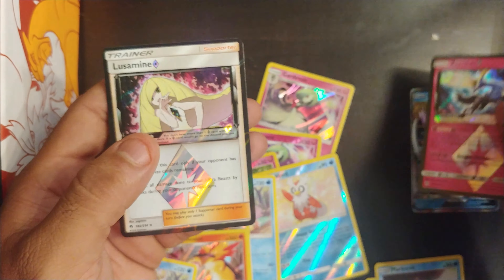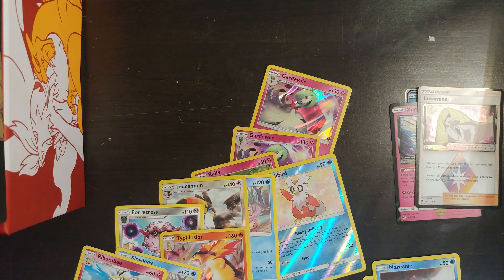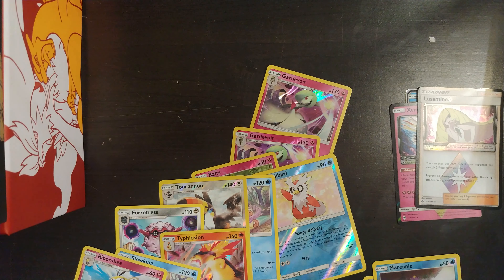Slowking, Donphan, non-holo, non-holo — doesn't matter. Last card out of this box... wait, I believe there's one more. Nope, closer — there you go. So these were the pulls: Suicune GX full art, and Lugia — if I'm not mistaken — very nice.